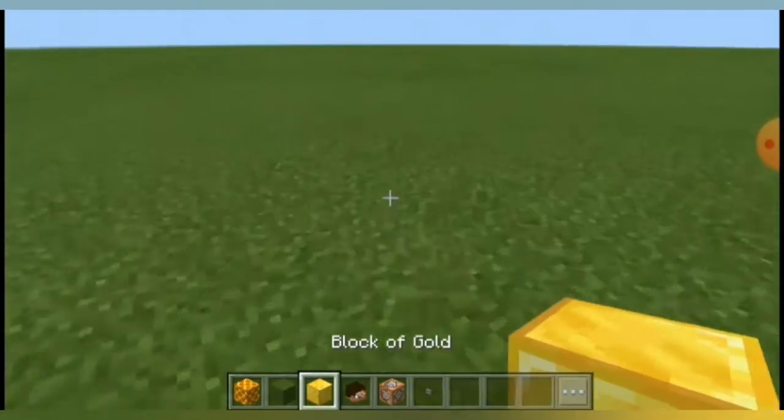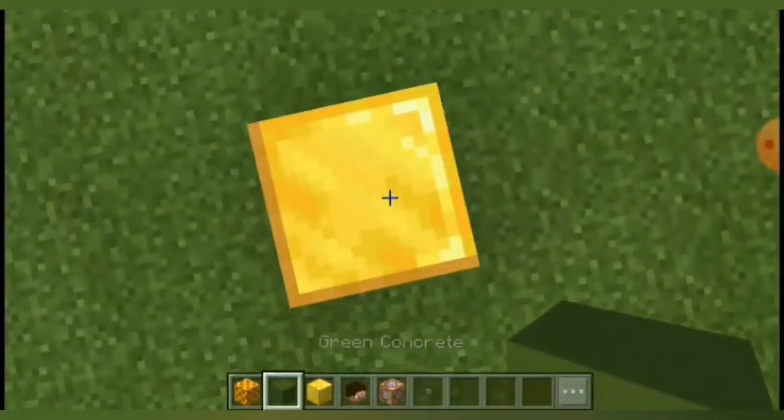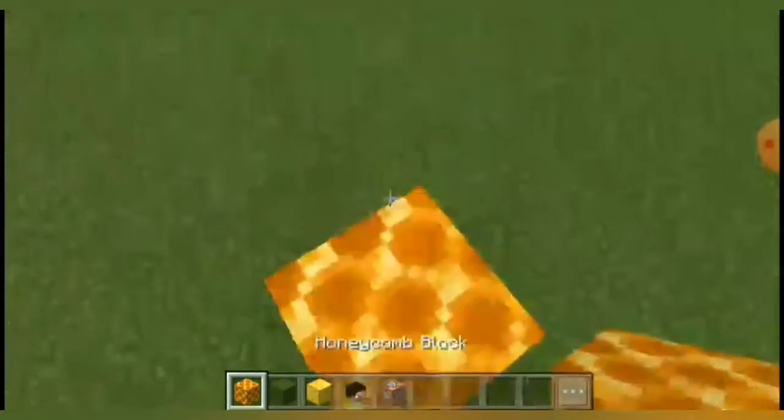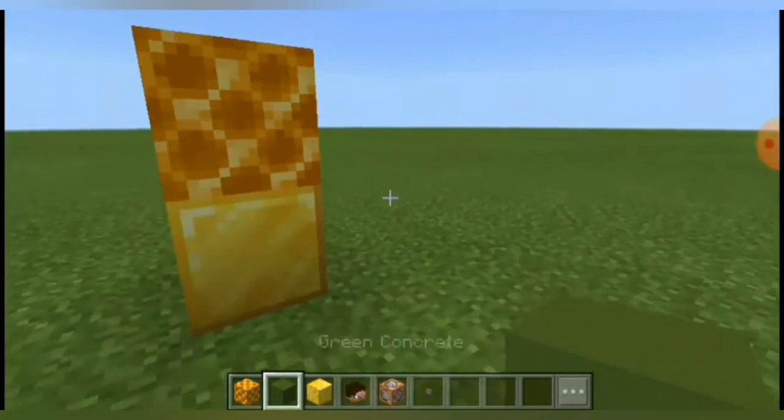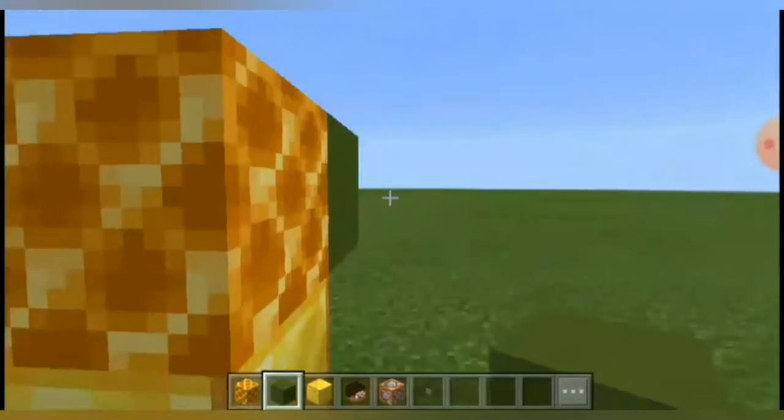So we need to put a gold block for the feet or the hooks, we need to put a honeycomb in here, and we need to place this green concrete.